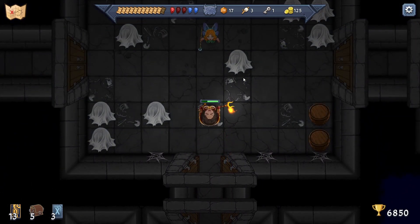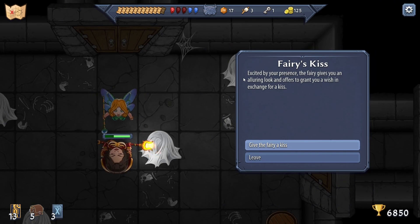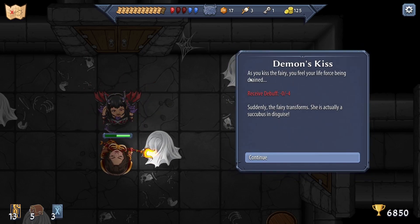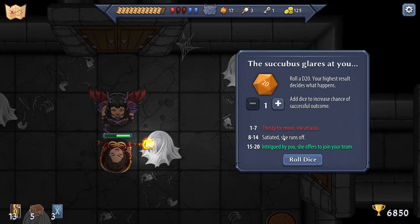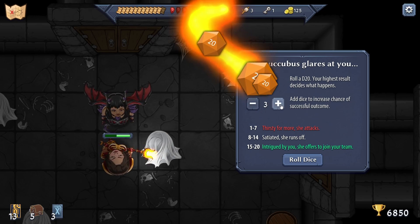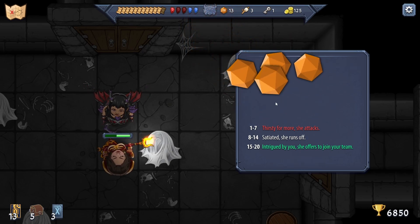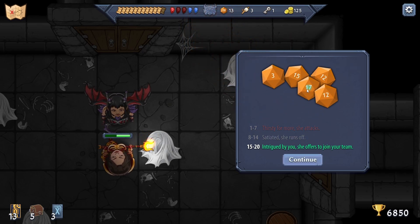A fairy! 'Excited by your presence, the fairy gives you an alluring look and offers to grant you a wish in exchange for a kiss.' We'll give it a little kiss - it's gonna trick us though, isn't it? As we kiss the fairy, our life force is being drained - suddenly the fairy transforms: she is actually a succubus! Into the skies she runs, but intrigued by us she offers to join the team! Let's roll five for a good chance of getting her - only just! I got two.